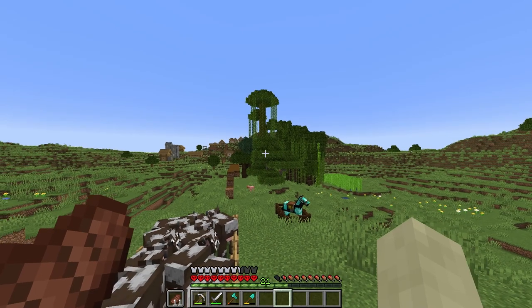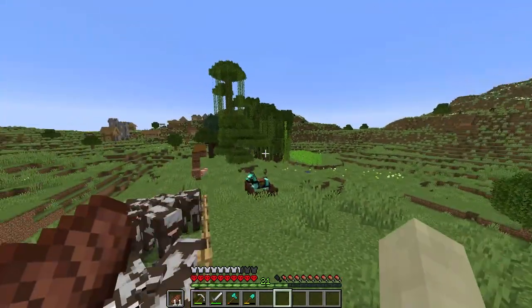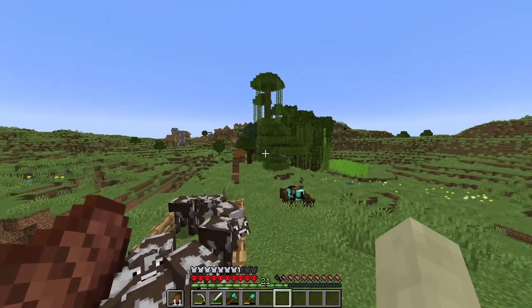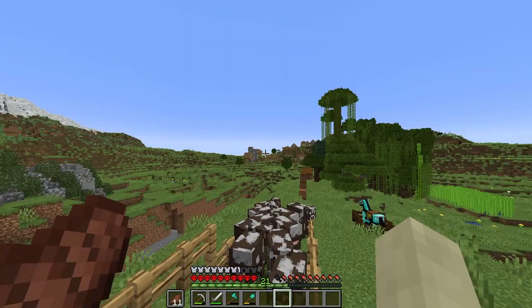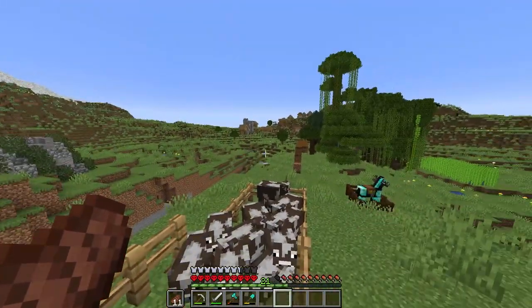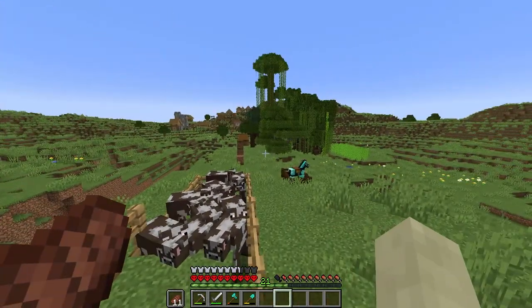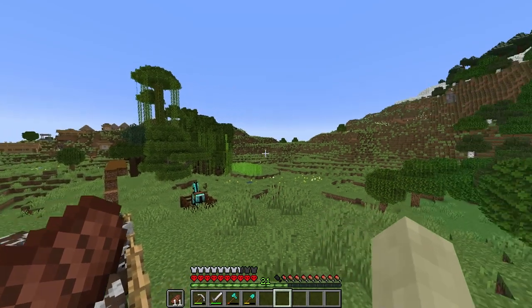We need to enchant — I'm really tired of cutting down trees, specifically mangrove trees, without an enchanted axe. I'd also like some more diamonds in general; fortune is going to be good for that. In order to enchant properly we should probably go to the nether first and get some experience. I could trade with some fletchers, but you've got to cut down trees to get sticks for that, so I think we're gonna go to the nether. At least scout it out — if it's a terrible nether spawn, we just chalk it and come back later.